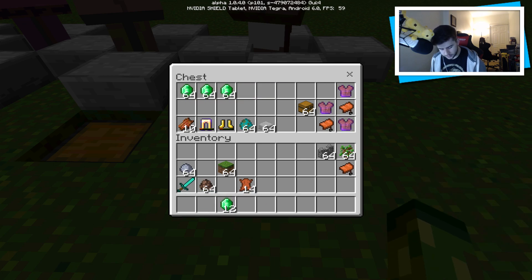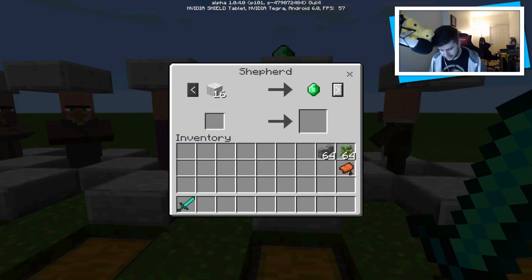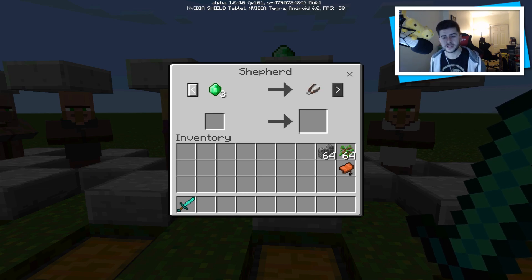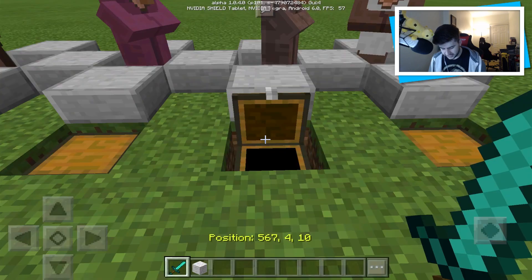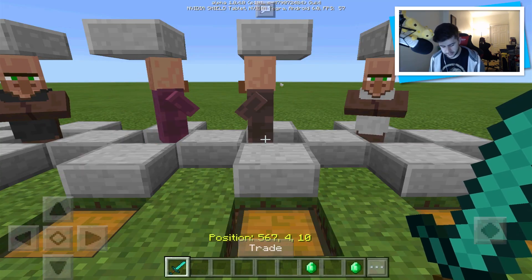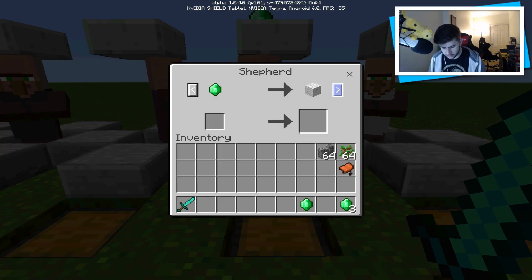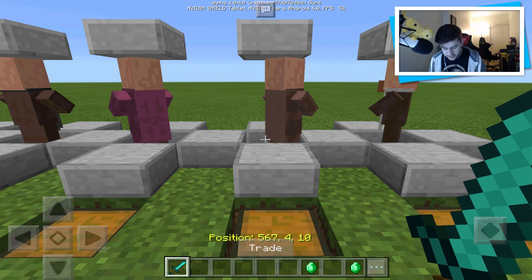Some villagers offer better things than others. The next one is the shepherd, who offers things related to sheep. They want wool. He also wants to sell you shears for 3 emeralds. Some of the trades really aren't that useful — honestly some are absolutely terrible. But we'll do this one just because we can. Once he's happy, he's now offering us one wool for one emerald — you can see how it's daylight robbery. He is also offering a bunch of different colors of wool, which is good if you're looking to do some house designing, flooring, et cetera.